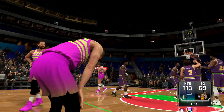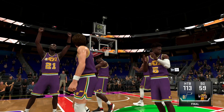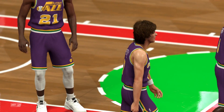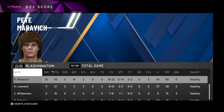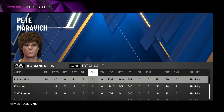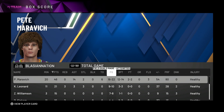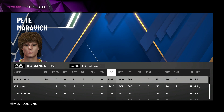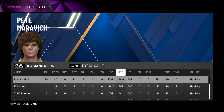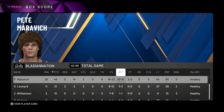I didn't show this guy mercy for being very unsportsmanlike — we won 113 to 59. Pete Maravich was definitely doing his thing throughout the whole game. Let's check out the box score: Pete Maravich in the 20 minutes he played was an absolute sniper — 46 points, 14 assists, two steals, no blocks. He did have a couple turnovers because Luka was running into him a lot. 16 for 22 from the field, and more importantly 12 for 14 from three.